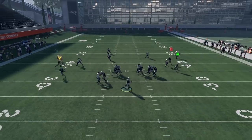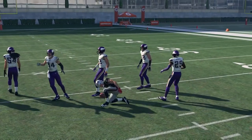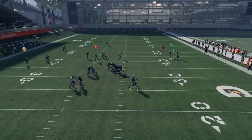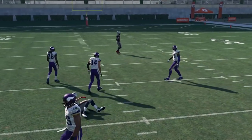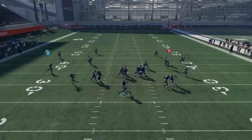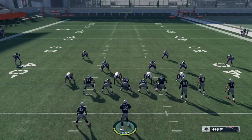This play just has a lot of potential in terms of being diverse — the deep zones sink too far back because it's a slow developing route, and the underneath zones just get behind them so they're not able to make a play on it. Once again, playmaker him over the middle of the field, wide open, turning it into a post route. This play is very versatile with this new concept — it was already a good play, and now with the new concept it's even better.